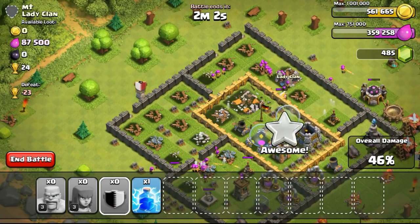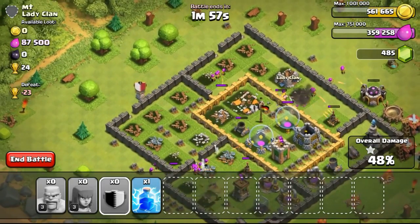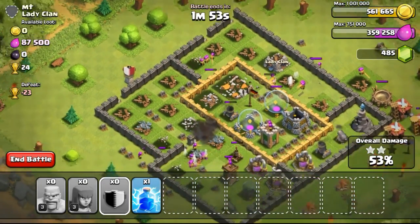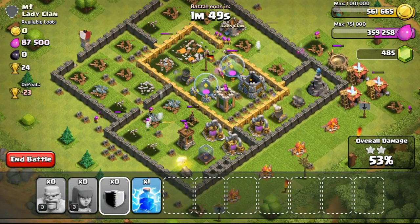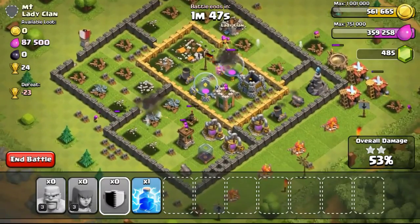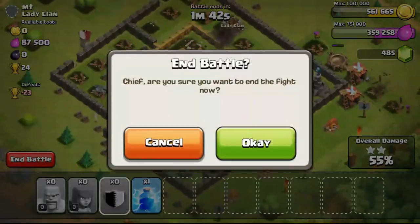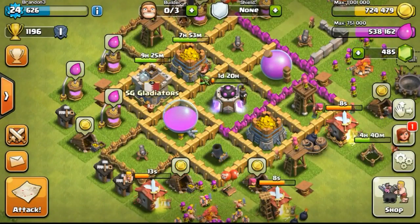Looking at the attack, it's going really well. I still stole all the gold from the base, leaving only 0 gold. The elixir won't all be taken, and there isn't a need to rush through the elixir because it's not too important right now at a very low wall level — it's not usable to upgrade the walls. However, next time elixir will be important too when I use it to upgrade to like level 9, level 10, or even level 11 walls — that's a new feature Supercell has added.